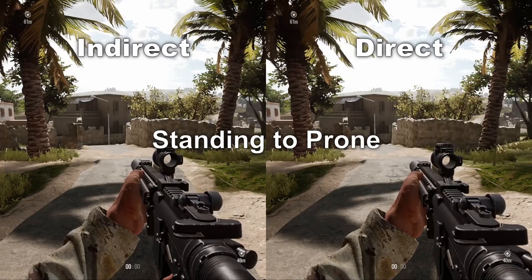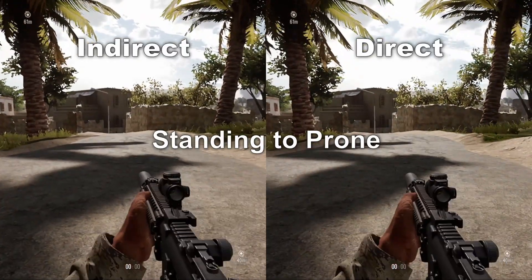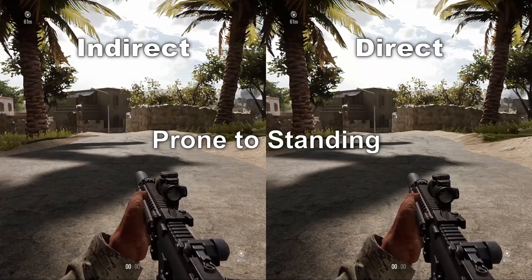Direct: Players should be able to go from standing directly to prone and vice versa, without being forced to transition through the kneeling position.